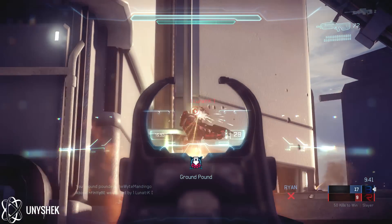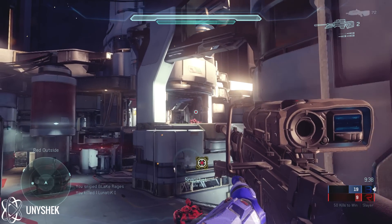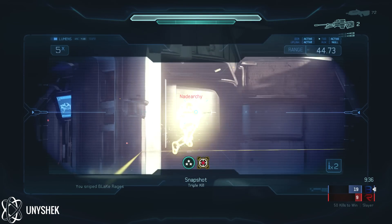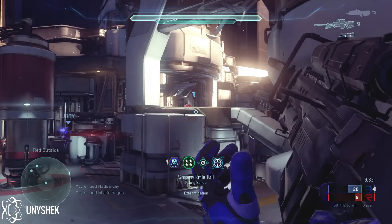Then Lunatic was the guy who was actually weak, I can clean him up with the battle rifle quite easily. Then I knew that since I killed the two there, the other two have to be somewhere else on the map, so I swapped to the sniper rifle, found the triple kill out in the open, then the overkill also runs out in the open, and I clean him up with two nice body shots for that overkill extermination, and we take the lead 20 to 9.